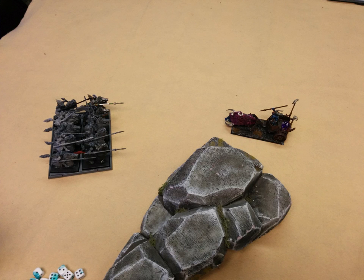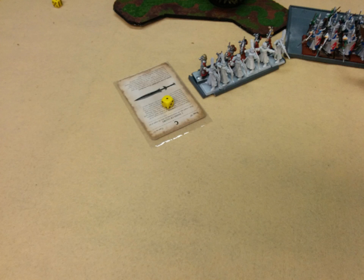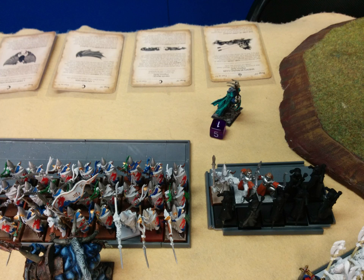Top of turn four. The Dragon Princes reform and turn to face my chariot, which is fine. No charges on this part. On the other side, his archers on the left move up to get line of sight on the Doombull. His White Lions move over so they can see the Doombull, his Frost Heart Phoenix slides over, and his eagle flew over to chaff up my pig. Magic is 10 to 7. A drain magic is cast to get Curse of Anraheir off the bolt thrower. Shem's is dispelled. Hand of Glory gives the archers plus one ballistic skill, and an Apotheosis is dispelled.